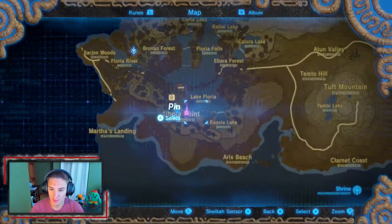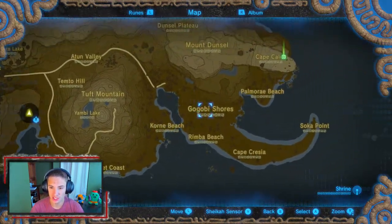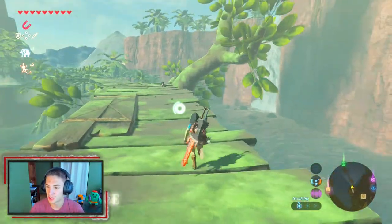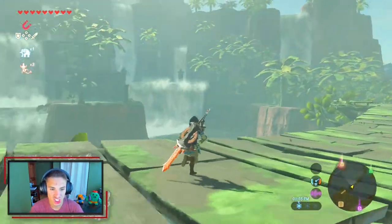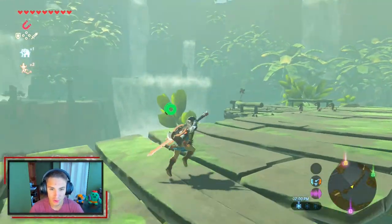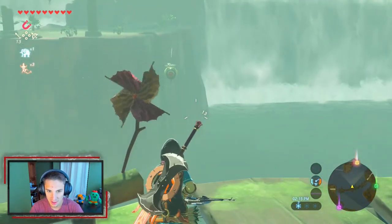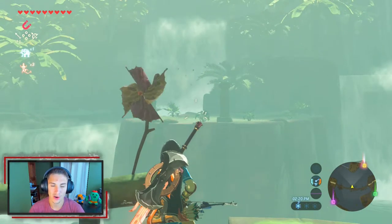Coming out of that shrine, we start heading east toward this mountain. On the map there's a little heart-shaped lake — a cool little detail. We're heading to the shores and the beach to do a shrine. On our path we're on the Floria Bridge — just look how beautiful this is. This is why this is the best Legend of Zelda game ever — we're walking through waterfalls, each region is completely different. We spot a pinwheel which spawns balloons you have to shoot with arrows. We hit each target and earn a Korok seed.